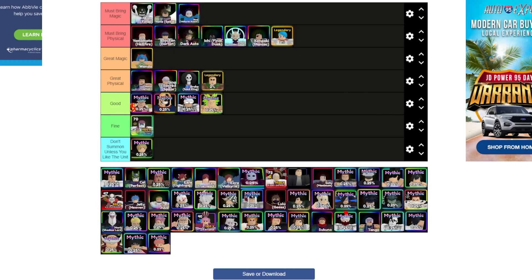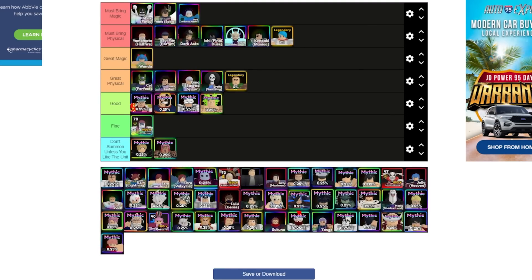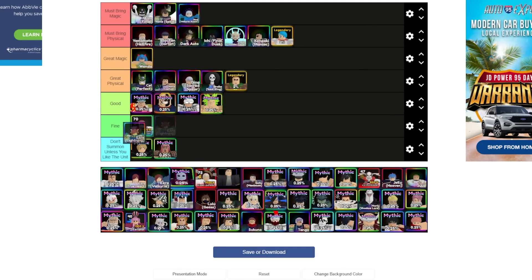Perfect Cell is a huge physical hitter, but since Soi Fon is already our best air hitter, Cell goes in the great physical category. He also takes a lot to evolve. Erza Lightning is also a great physical unit — she goes right alongside Cell, but they definitely don't compare to Soi Fon. Erza Lightning does about 1.4 million DPM while Soi Fon does around 1.8 million, which is why they're in the great physical category.